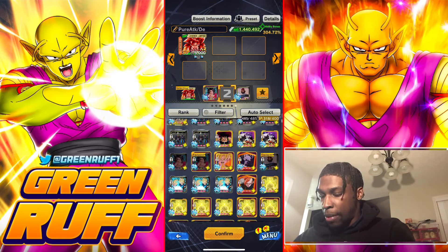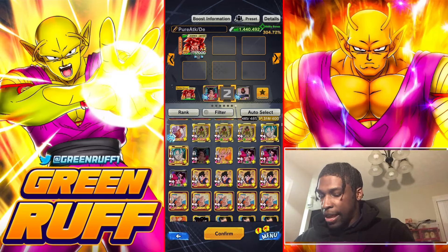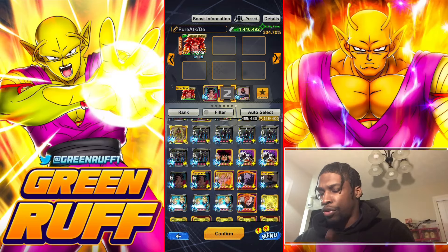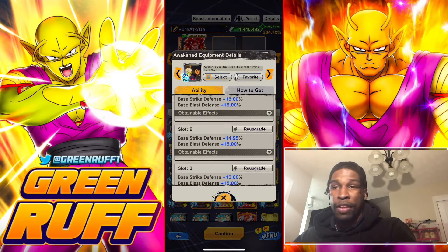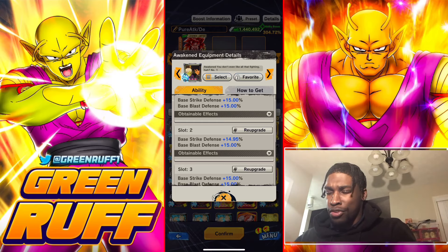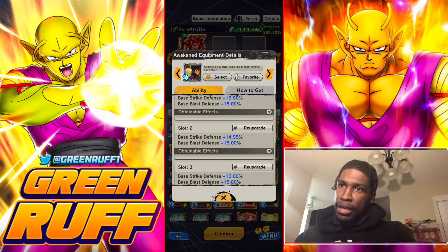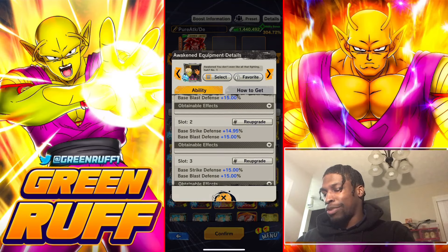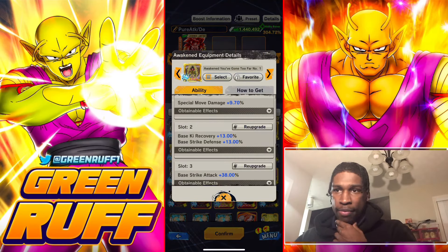Another powerful equipment option for the GT setup would be a melee-focused piece, but he doesn't have access to that one since he's not a melee Super Saiyan 4 unit. You can run a more defensive equipment if you want him to be a tank, but personally I think he's better off just having a lot of health and high attack power. The defensive option isn't bad but it's not optimal.